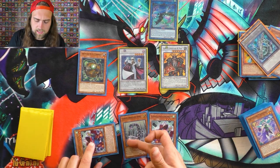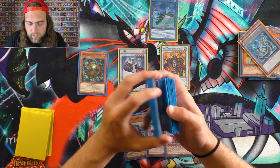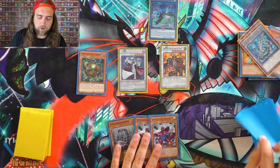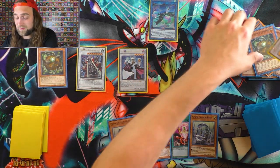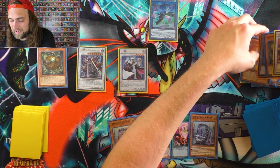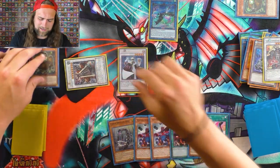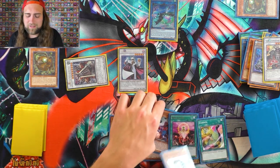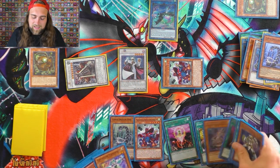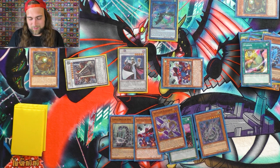You have the option to deck thin — discard Hertz for a search for a Cyber Dragon before drawing off Librarian. But actually, milling a Galaxy Soldier off of Tuning would be really bad, so you want to search Rev System or Repair Plant before milling. I'm so glad I recorded this — right as I said it, Tuning milled a Galaxy Soldier. I have powers. Alright, same song and dance guys. I think you guys are over the combo by now.